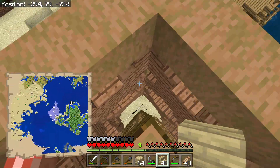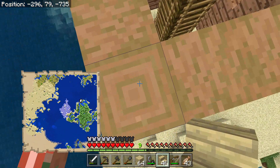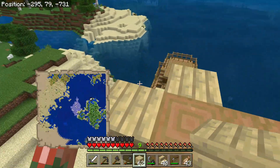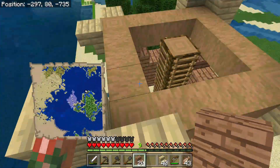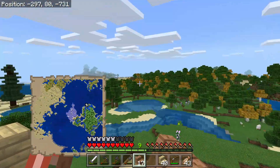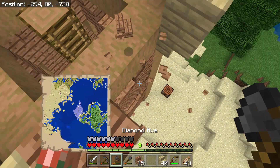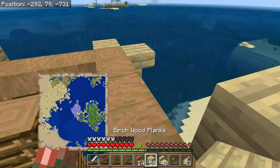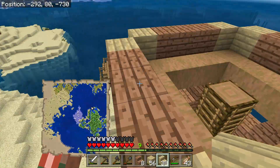We're going to go ahead and place these guys down like this on all four sides. Then we're going to add birch planks on top like so. So far so good. Now with the jungle wood blocks, we're going to add those on all four sides as well. We're going to grab the jungle wood plank stairs, and we're just going to wrap this all around. Then we're just going to add another layer of stairs on all four sides as well.